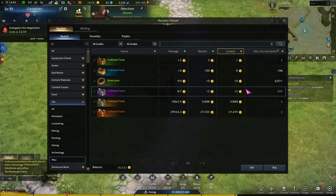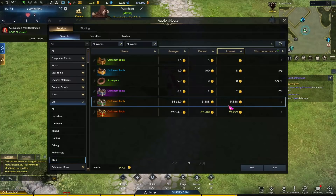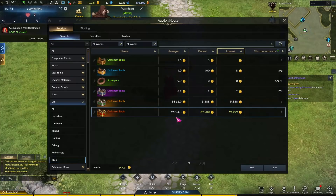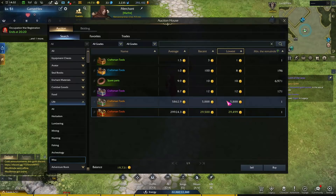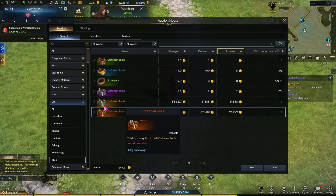You'll notice you can buy either the epic one, which is really cheap here on the Russian server but also expensive on the EU server, or the legendary one which is also really expensive at six thousand gold, and the artifact one which is thirty thousand gold.